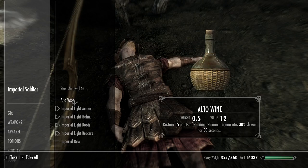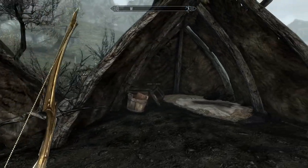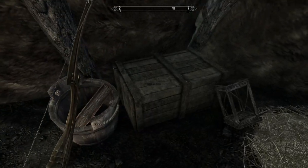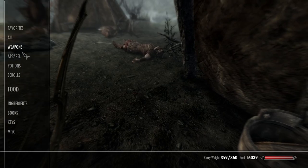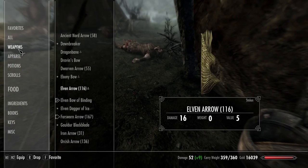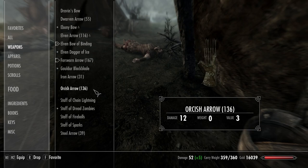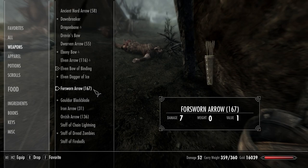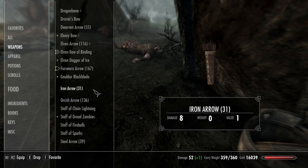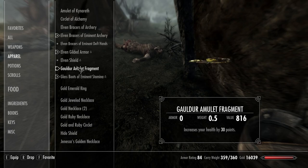Steel — you empire folk need better equipment. Priorities though, I like it. Is that a weapon? Shields are weapons, right? Maybe. I don't see them, so it is maybe armor. It is armor, okay.